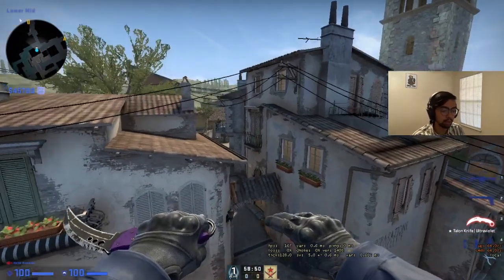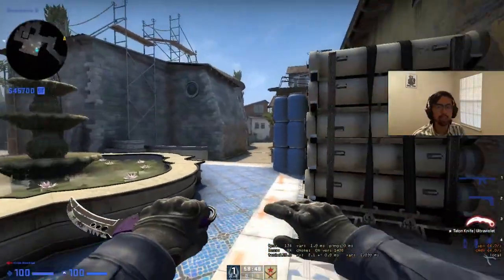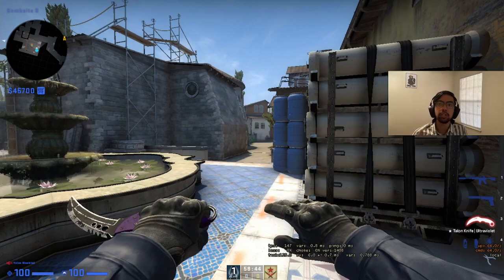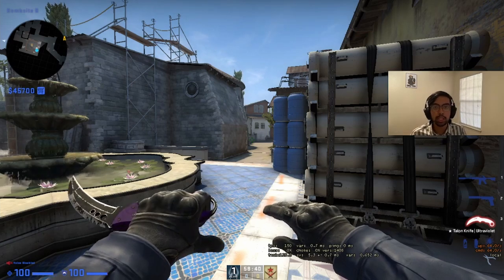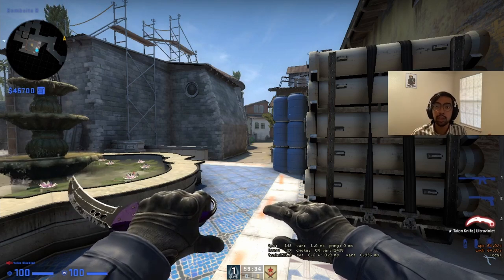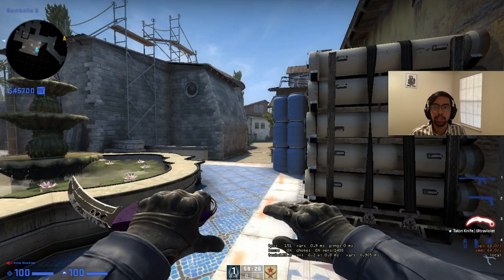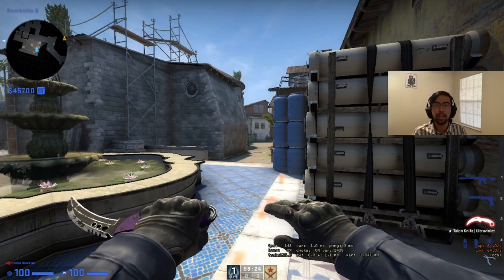The first big position I want to talk about is the B anchor position. It's something that's been slept on for quite a while because you don't necessarily see star players in this position — it's usually the more supportive players. It takes a certain type of skill set to play, but regardless it's a very difficult and very important position. The key reason it's so important is that the common tendency is to play 2B 3A.